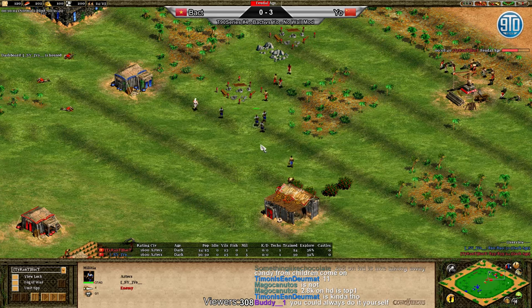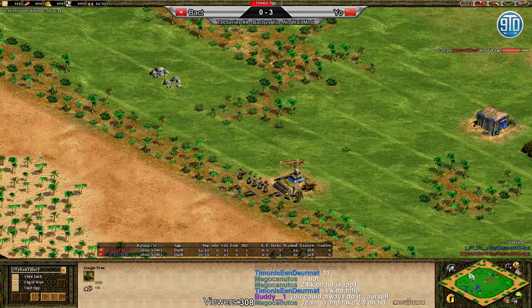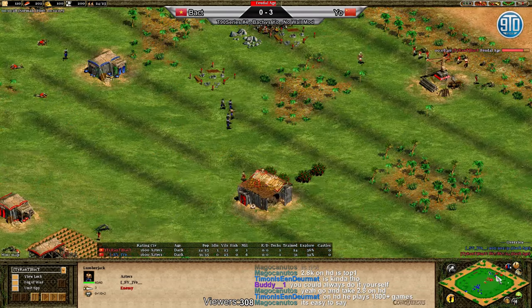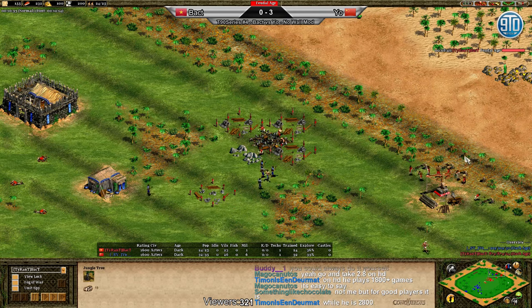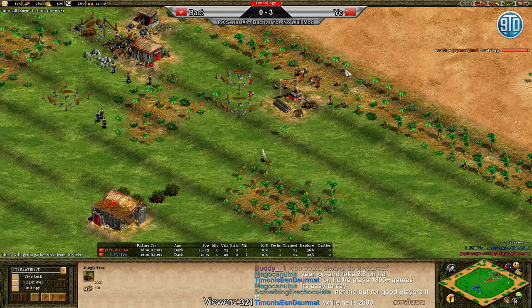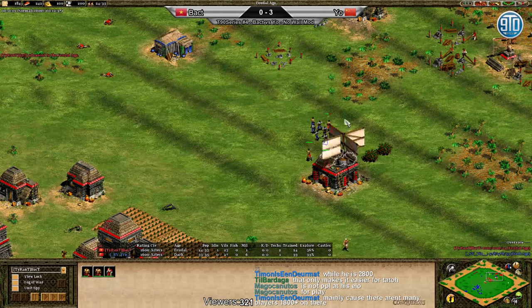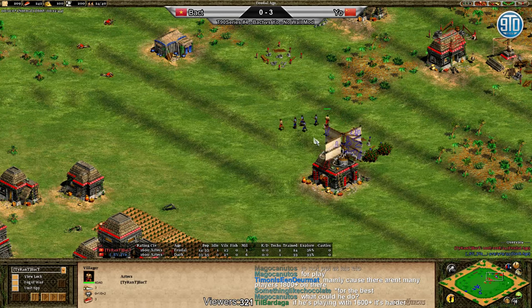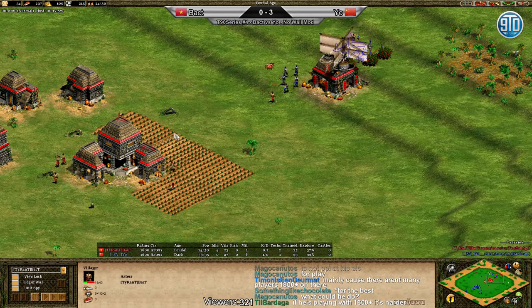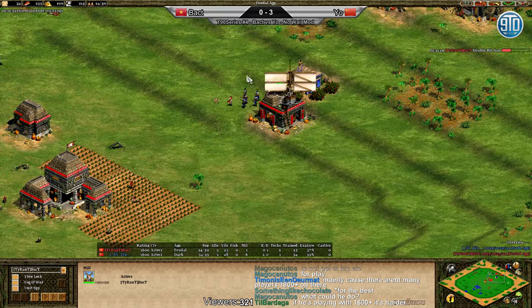Backed is going for the stone, trying to get to the outer edge. It seems like yo is close to getting out too, but no — backed is definitely closer, he's only got one tree left while yo has two layers on that line. Look at the house wall on the stone — is he going to try a trush and go forward with villagers? There could be a villager going down on the berries. Yo is building a house on the berries as well, being super annoying — one of the villagers might just get away.